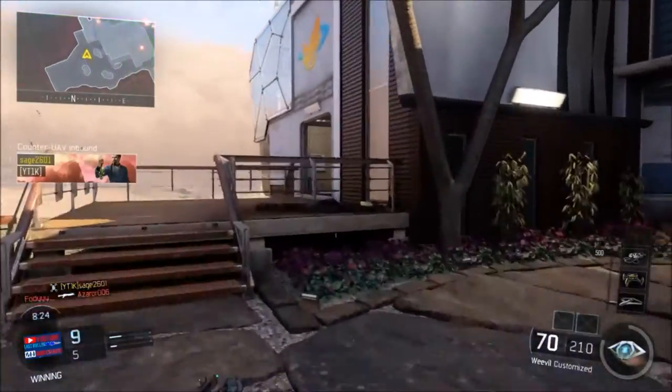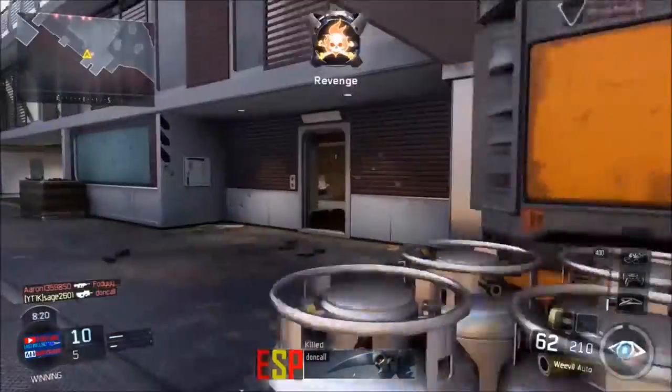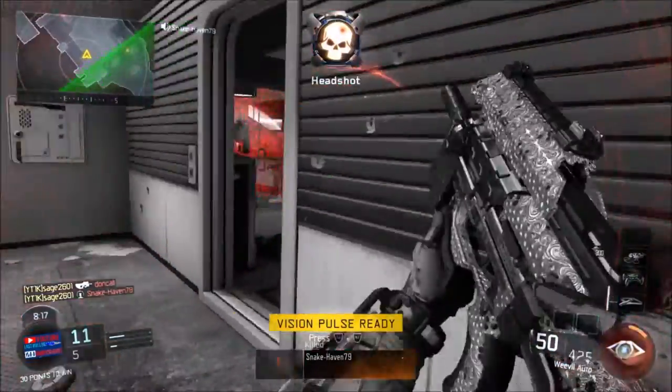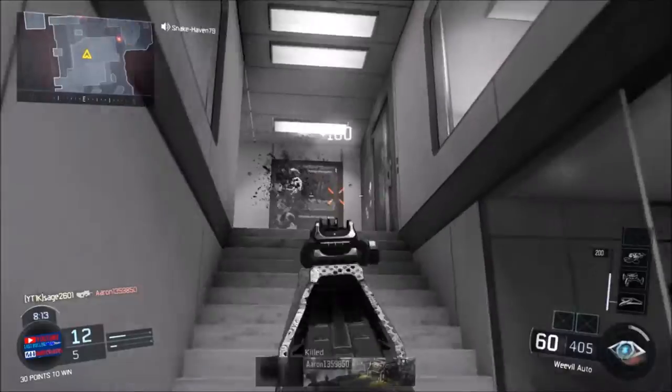Next up we have Quick Draw, just to aim in that little bit quicker. On SMGs you're going to be rushing around and getting in enemies' faces a lot, so you do want to aim in pretty quickly so you can get that first shot and win the gunfight.